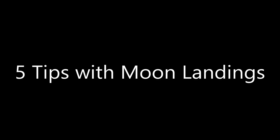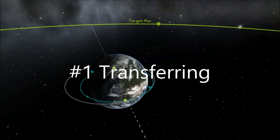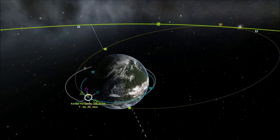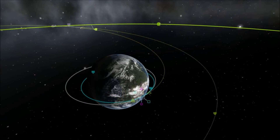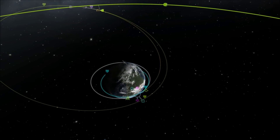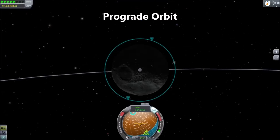Five tips with moon landings. Number one: transferring. Set the moon as a target and then plan a maneuver to speed up. Click and drag the maneuver node until the indicators line up. Try to be passing the moon on the right when viewed from the top to enter a prograde orbit.